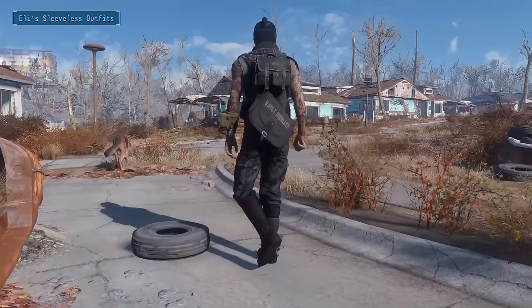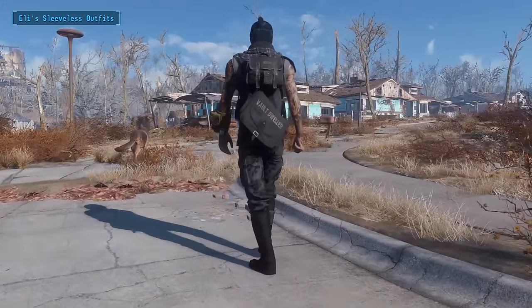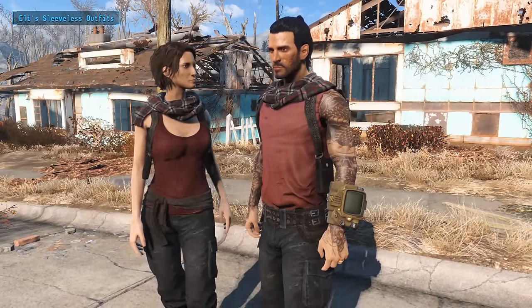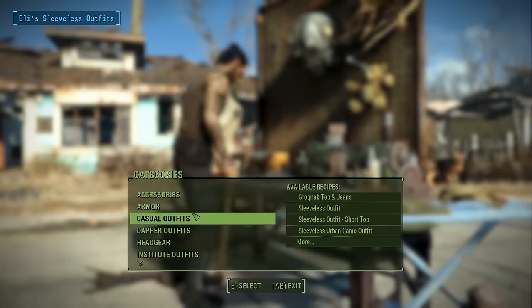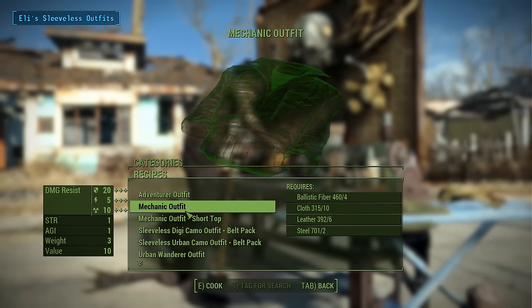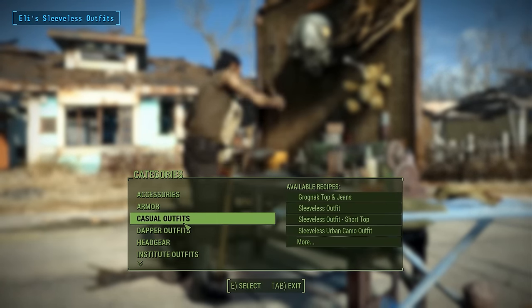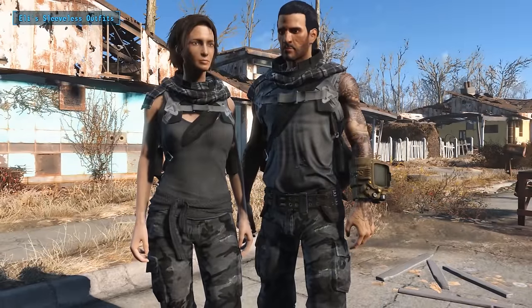And finally the last mod we have for you today is an armor pack by the name of Eli's Sleeveless Outfits. As you can probably guess, the mod adds 10 new sleeveless armors and outfits to Fallout. To get your hands on them you'll need to install the crafting workbenches mod so you can access the armorsmith workbench. From there you'll find five armors under the armor category and five outfits under the casual category.